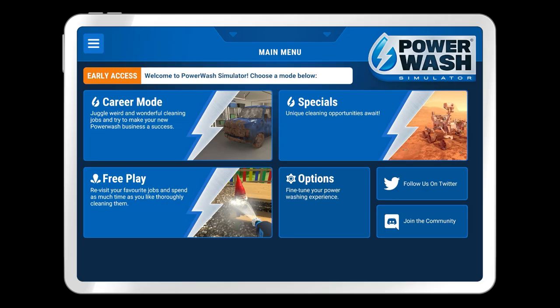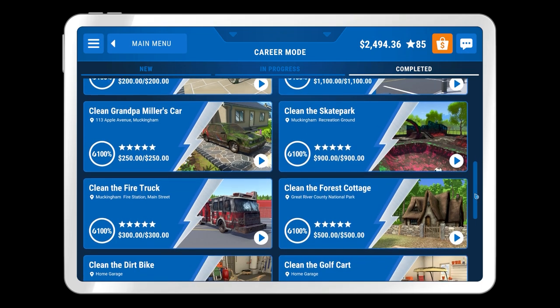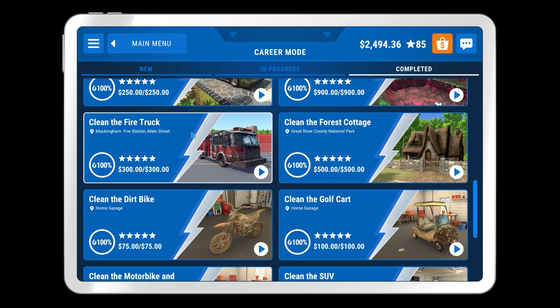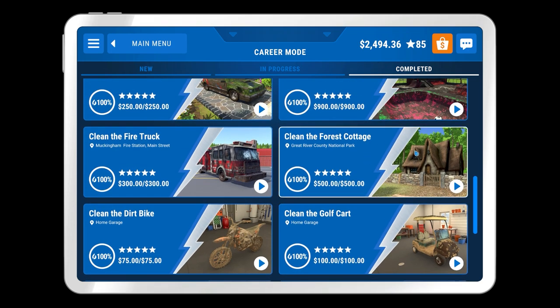Welcome back once again to Power Wash Simulator. Today's beverage is an exceptionally bitter grapefruit juice — good grief, that is really bitter. I do enjoy drinking grapefruit juice but anyway. Welcome back to Power Wash Simulator, where in the previous episode we started and then finished the fire truck mission. That was pretty enjoyable. I actually quite liked that over some of the other ones. Pretty happy with that.